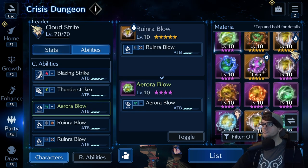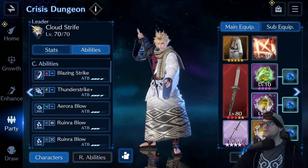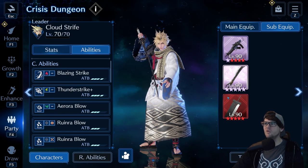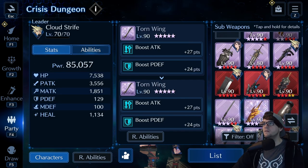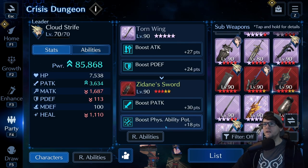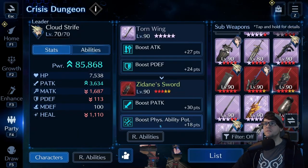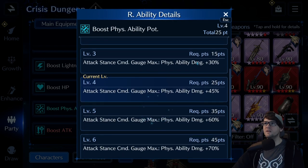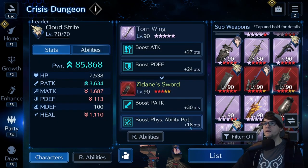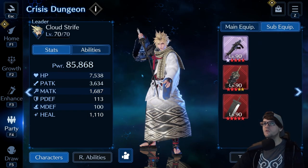Aurora Blow is definitely the way to go, so we'll pop that in. For the weapons I'm going to mostly leave them the same, but I could increase damage a tad by putting this in — it'll boost physical ability potency from three to four, giving me an extra 15 attack. My damage goes up and my physical defense drops, but not by a ton, so we'll bring that for extra damage. Fire potency does a lot of extra work.